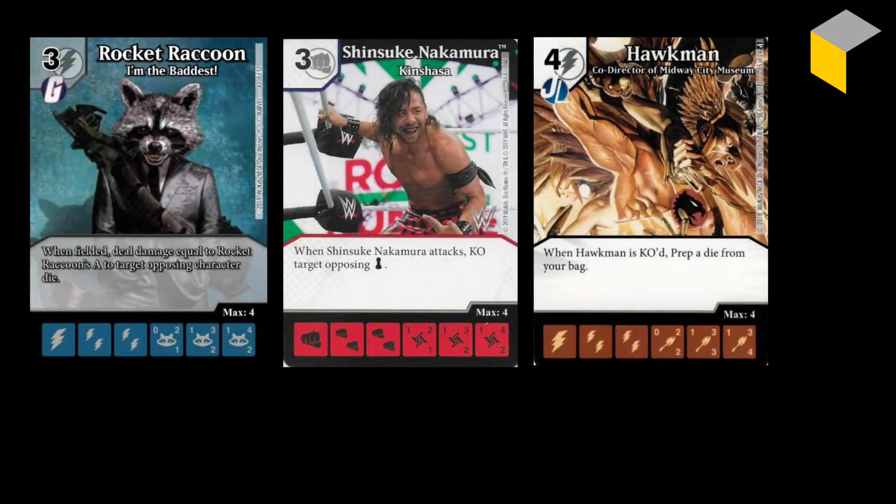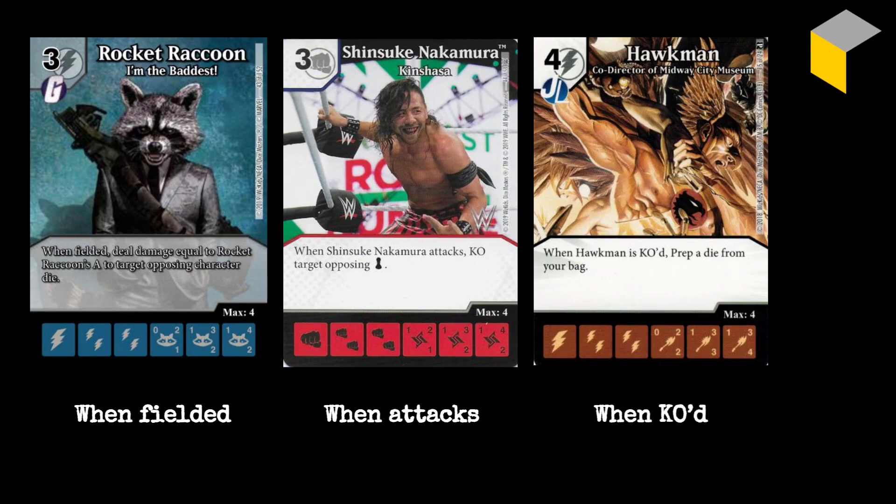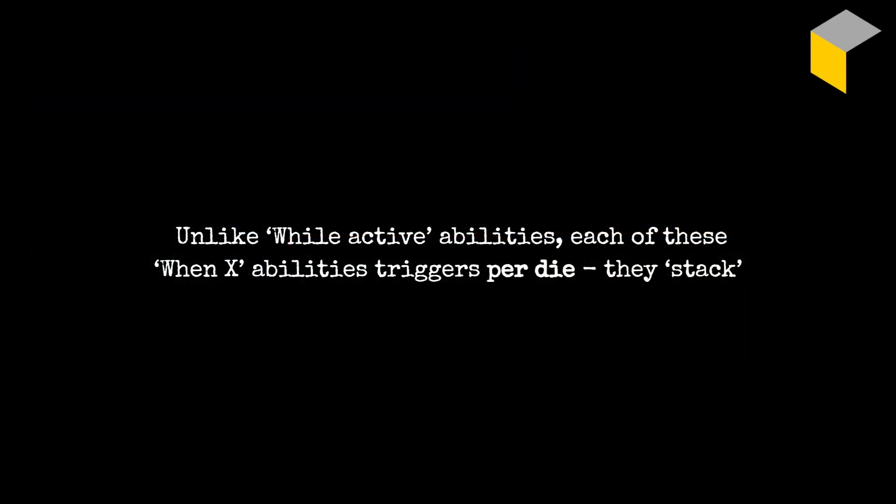Let's move on to when X effects. Maybe I mean when fielded, like Rocket Raccoon, who deals damage equal to his attack to a target opposing character die when he's fielded. Or when attacks, like Shinsuke Nakamura, who knocks out an opposing sidekick when he attacks. Or when KO'd, like Hawkman, who lets you prep a die when he gets knocked out. There are other triggers too, like when blocks or when something takes damage. All of these abilities are quite different from while active abilities — they all trigger per die. They stack, in other words.